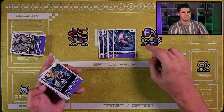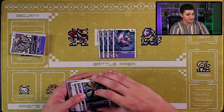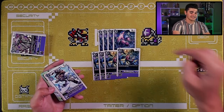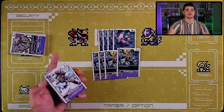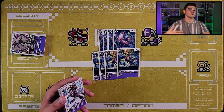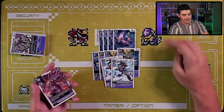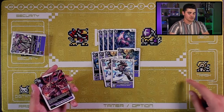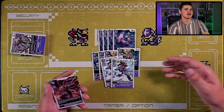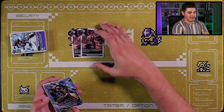Level fives: four copies of Kukimon — a 9000 DP vanilla. Four copies of Skull Satamon with a when-digivolving effect to return one purple Digimon card from your trash to your hand — more recycling, letting you abuse strong cards repeatedly for whatever matchup you're in. And two copies of Black WereGarurumon — your turn, while there are five or more cards in your trash, get plus 2000 DP. A nice form of DP gain for a purple deck that doesn't usually focus on big stats.